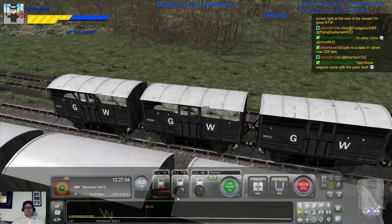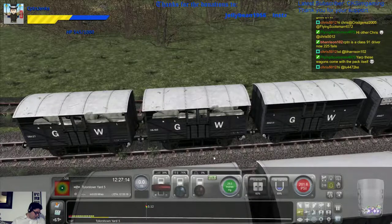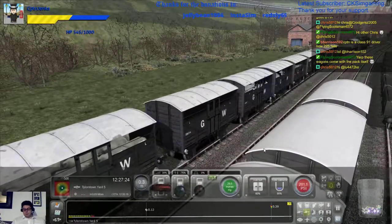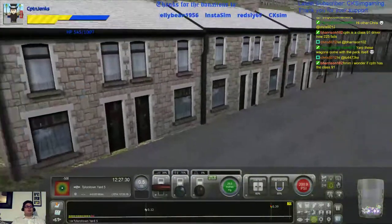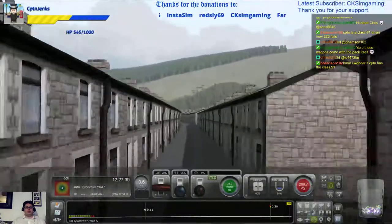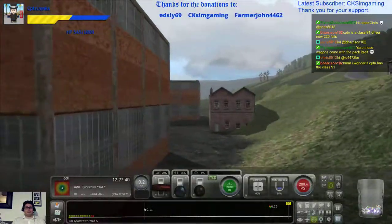Backwards we go. These wagons come with a pack — I thought I recognised them. Whilst that's reversing, I just want to pop up and have a look at these houses. Yes, very Welsh miners' village. Oh, I want these. These are going in my route, yes we're having them. And I like the coal factory as well, to be honest. Right, let's get back to my train.